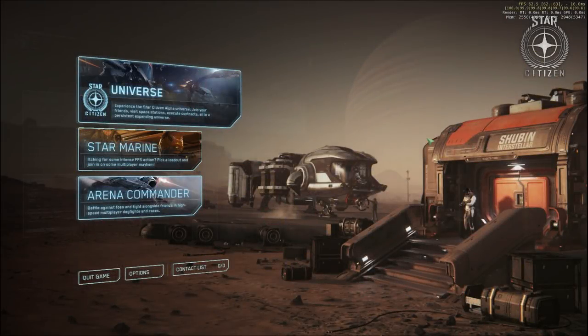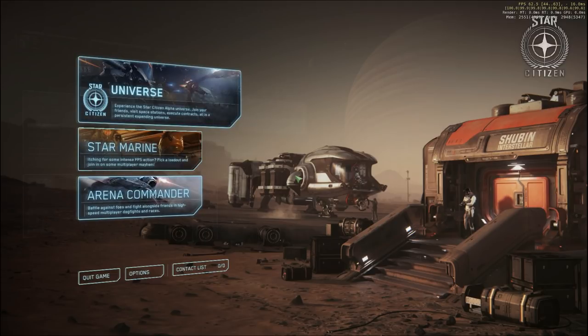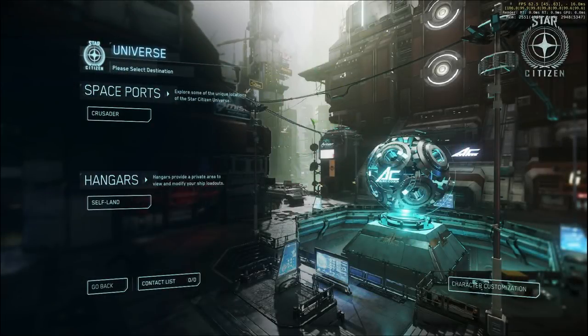Hello everyone, and welcome to Star Citizen Alpha 3.1.3. This seems to be the first version of Alpha 3.0 that I can play reasonably well. In the persistent universe especially, Arena Commander has always been okay, but connection seems to be okay now. I haven't had random drop-offs. There are problems, and we'll just look through them and go through the persistent universe.